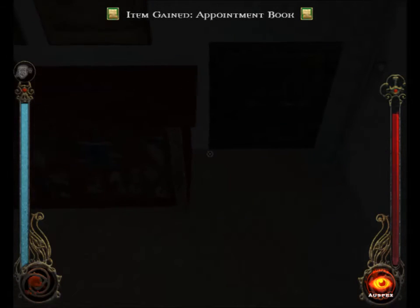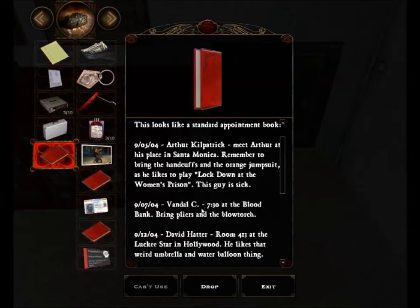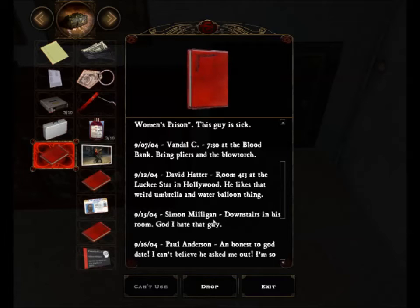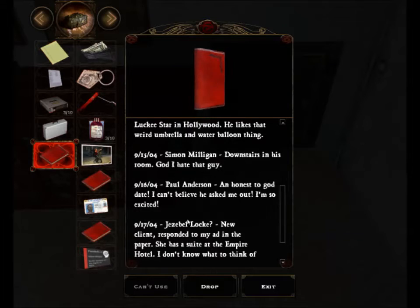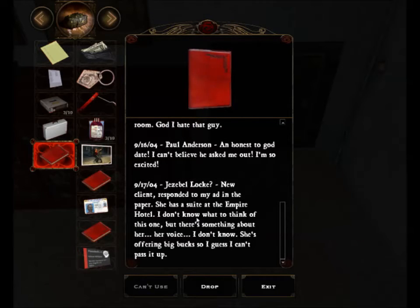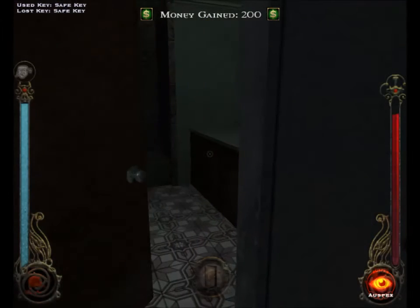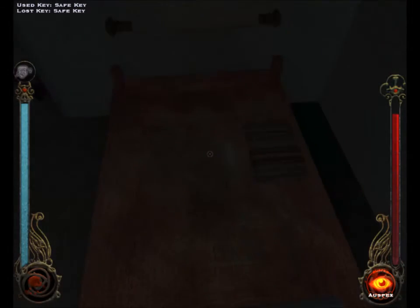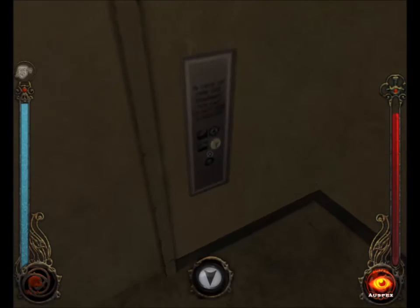She's got her journal in here. There are references to other characters - the Bail Bonds guy, Vandal C who's the dude at the Blood Bank, David Hatter who we meet later in Hollywood, Milligan, and Paul Anderson - I'm pretty sure that's a reference to one of the developers. And there's an entry about Jezebel Locke: new client, responded to her ad in the paper, has a suite at the Empire Hotel. We got the key to her vault so we can get some money. I'm taking dead prostitute money. We are done with the Skyline Apartments.